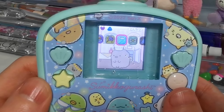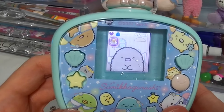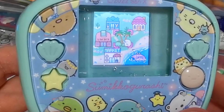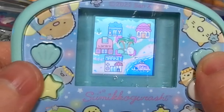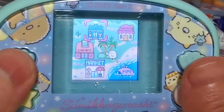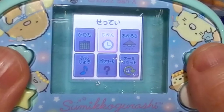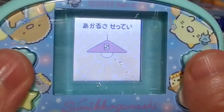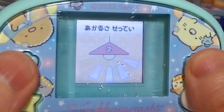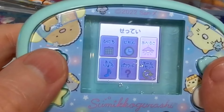Once you've made all of your characters happy enough, press the star to close the menu and press it again to come out into the world map. In the middle we have the Sumikigurashi search — that's how you look for your stickers or cards. Here is the home, which is where we've just come from. Here is settings, where we have the calendar to set your day, the clock to set your time, and brightness — we are on five right now.